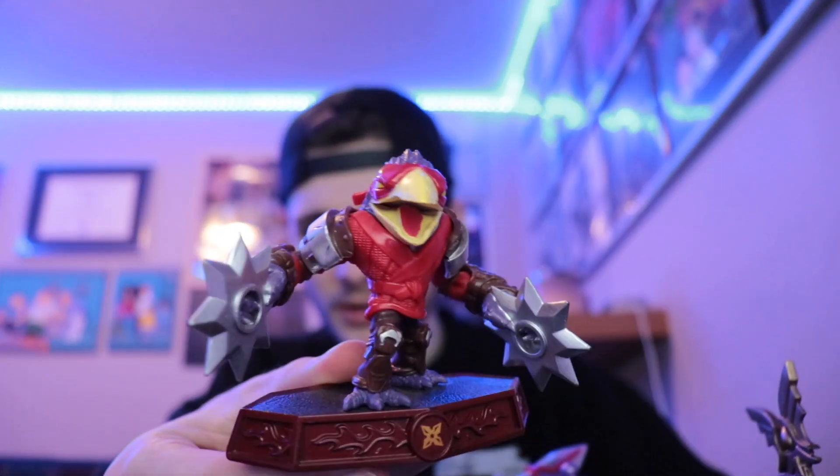Last but not least, we have Taekwon Crow. First impressions? I haven't used these figures yet, by the way, but I was surprised when I got this in. I was like, who's this short figure? Taekwon Crow is abnormally short, and I had no idea that he was this tiny. Honestly, one of the tiniest Imaginators. Chop Scotch is a given — you'd expect it to be really short — but looking at these, it's weird how close in size they are.